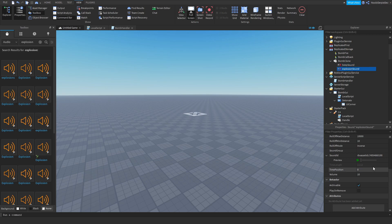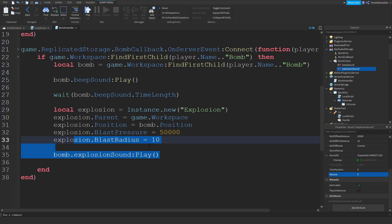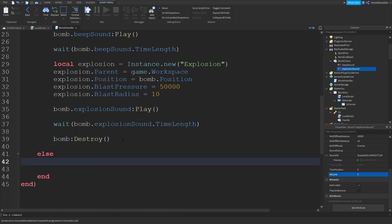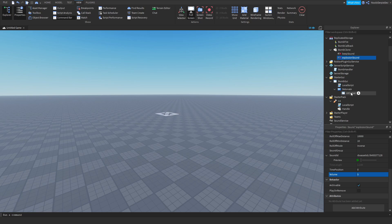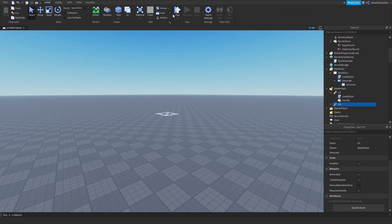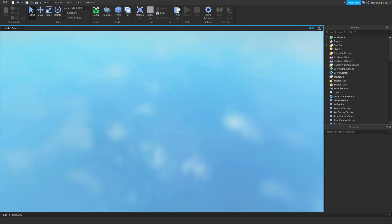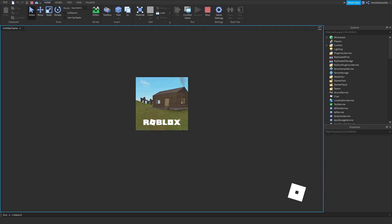For the explosion sound, go to View > Toolbox > Audio and search 'explosion' — find one you like and implement it, decreasing the volume just in case. Then: wait(bomb.ExplosionSound.TimeLength) and bomb:Destroy(). If there is no bomb, we're not going to do anything. That should work, so let's test this out — this is the final test.